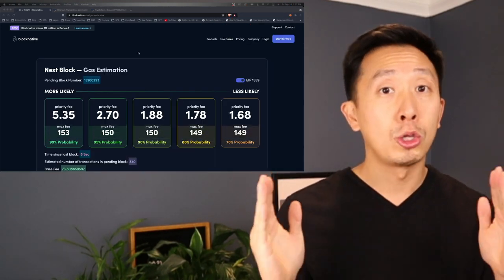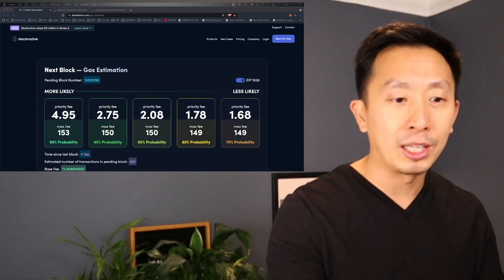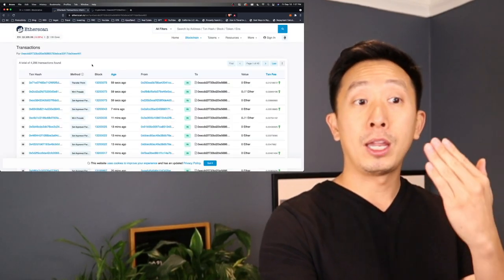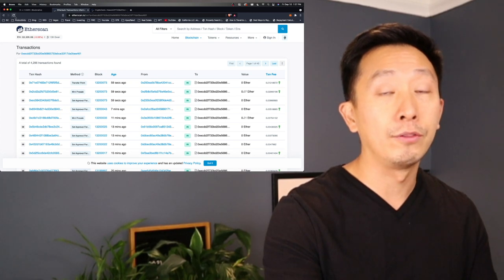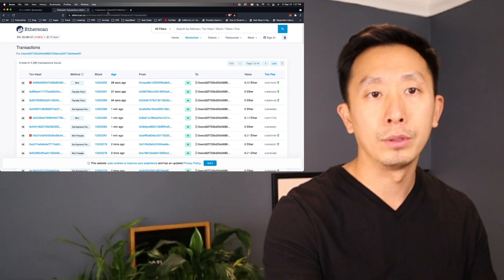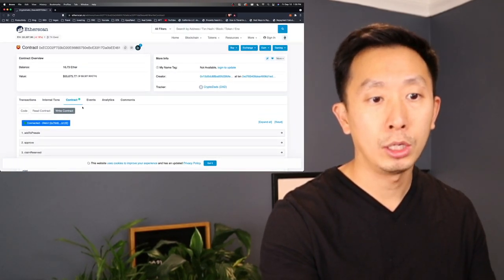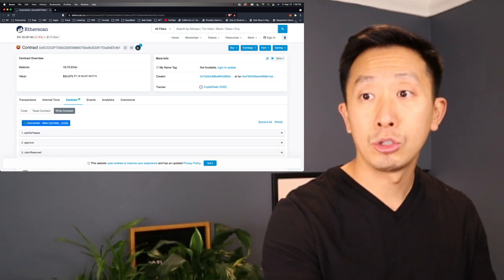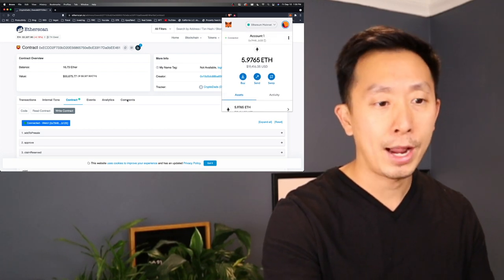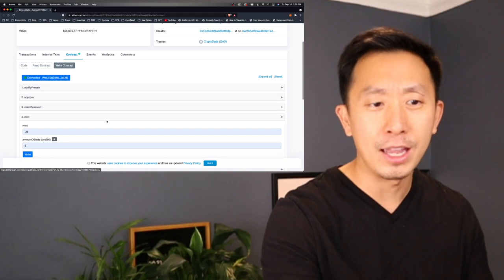Thanks to some YouTubes and Twitters — I'll put the links down below for the guides I used. We're going to pull up Block Native to see what the gas price is. This is going to spike up a lot. I have up here the EtherScan of the contract showing what's going on with the minting contract, and on another page I already have the contract pulled up ready to connect to my MetaMask. Let's double check we've got enough ETH in there — we do.